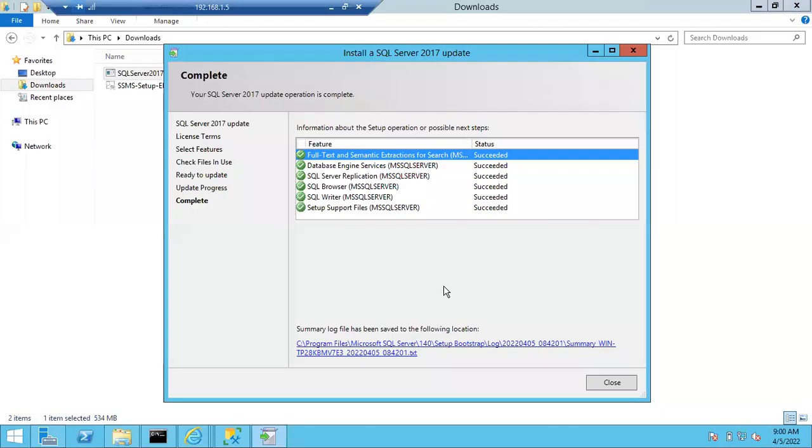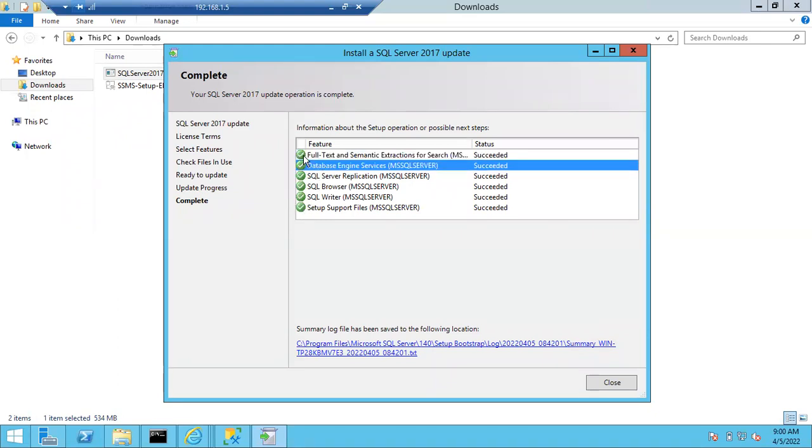Patching is completed. You can see green checks for all the components. Make sure all the components are patched, especially the database engine. If all other components succeeded but the database engine failed, that means your patching is not completed — it was only partially patched.